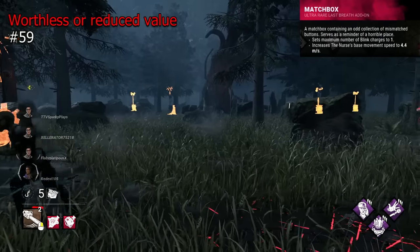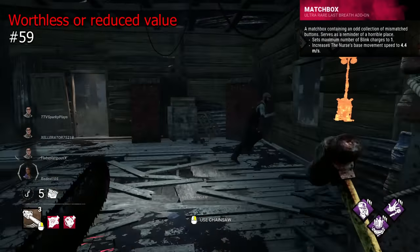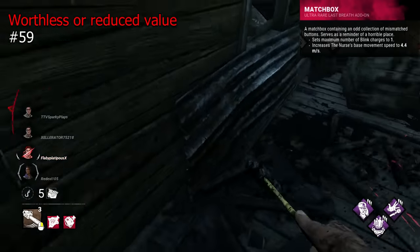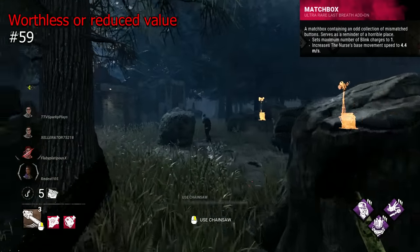Matchbox provides negative value for the Nurse I think, as it removes one of her blinks, which is just an instant drawback. It exchanges this for a 4.4m per second movement speed, which is the same speed as characters like Huntress, so really not too much of a benefit, and a pretty definitive detriment.